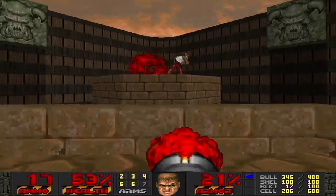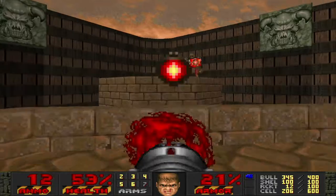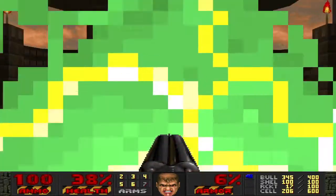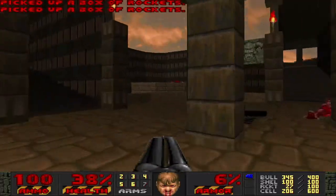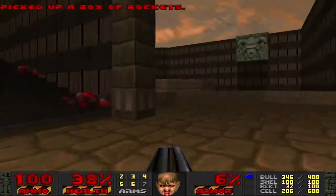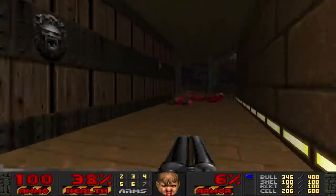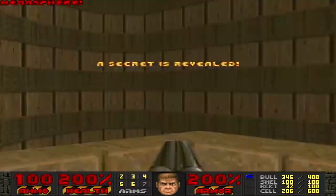It's good that it's easy for these guys to infight with each other, at least. I think that's the end of all these guys though, which probably means the wall has lowered. Yeah. So let's grab that Megasphere — it should be right here, of course.